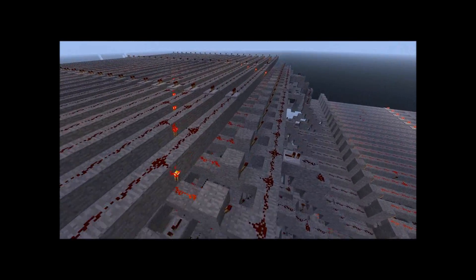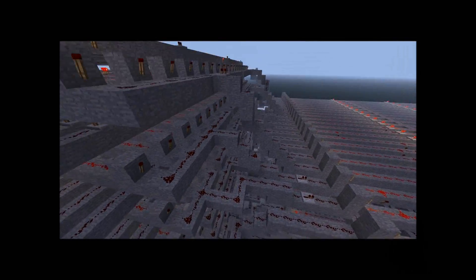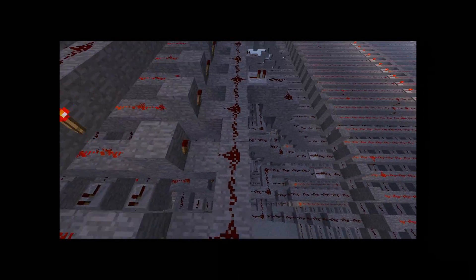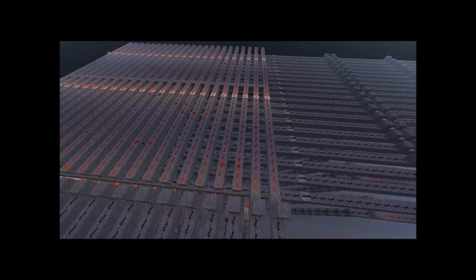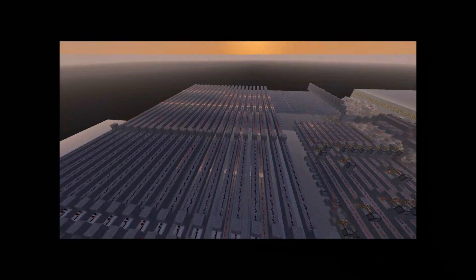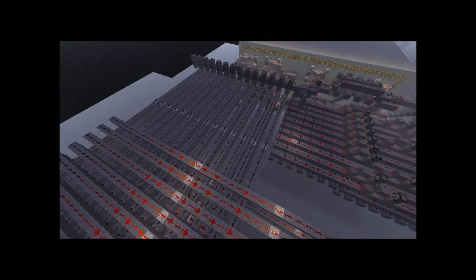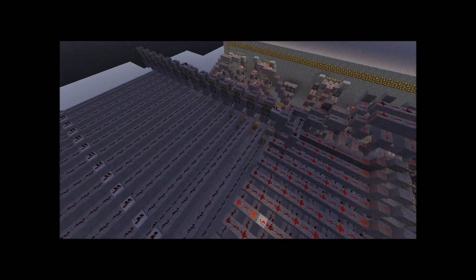It'll activate one of these lines, and all these rows will activate two — one for minus, one for plus — sending a signal into one of these lines, going into this decoder, which will light these torches up and send signals through here.